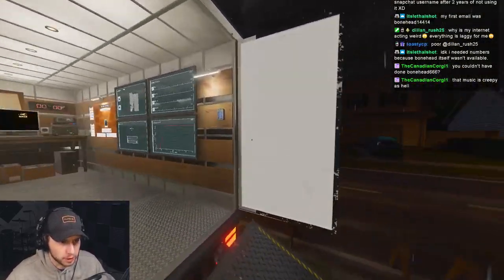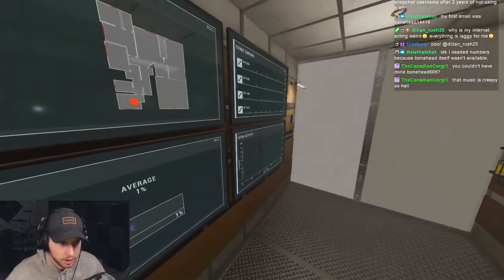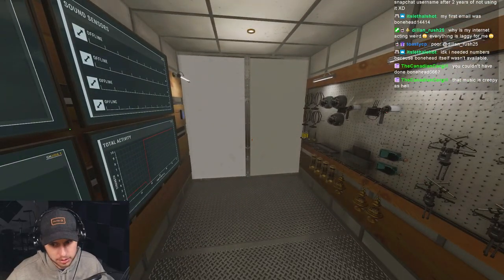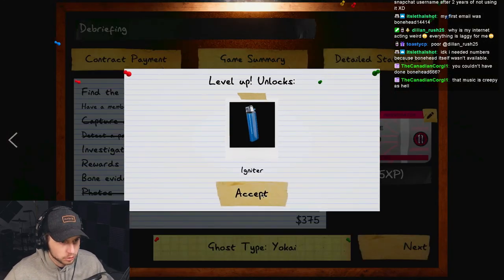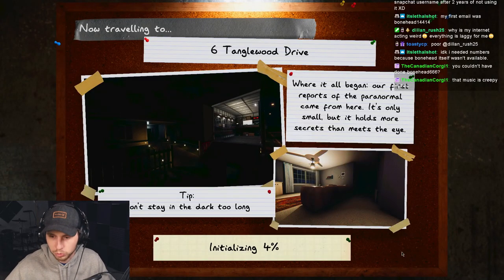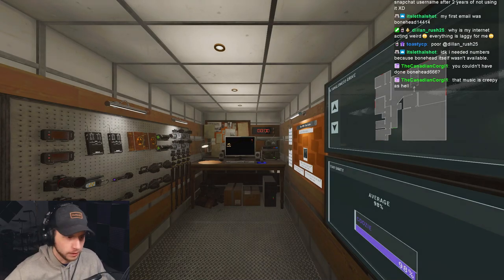This is going to be a very quick challenge because you get all cursed possessions, you have tier 3 stuff, and you're very fast. It sounds like the ghost speed is set to normal, so that's good. It was a Yokai. Now let's try to go and do the objectives now that we know the basic — try to get a little bit more money. All right, here we go.